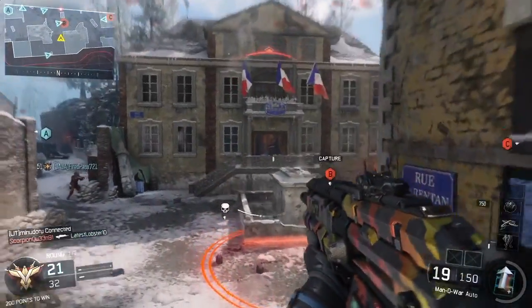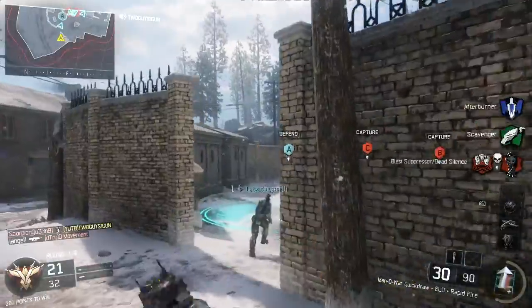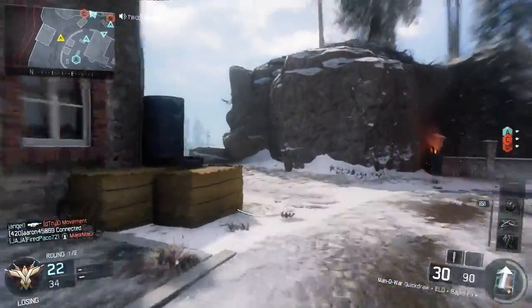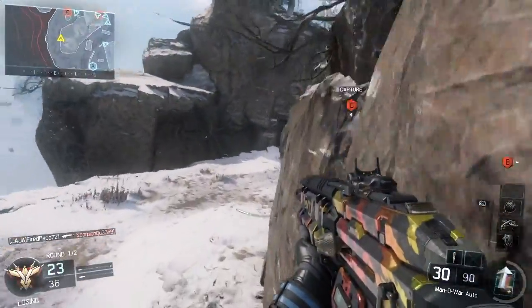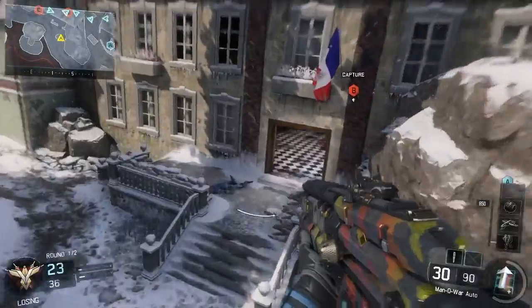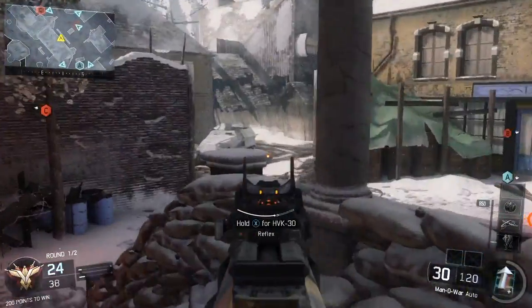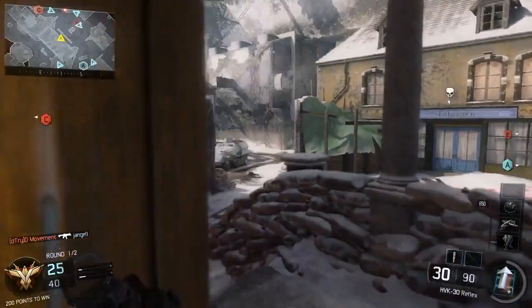You're definitely going to want to have shock charges. I do go to this side because my team really can't hold down this side. You kind of have to hold it on this side if you want them to get beat. Like, the guy on B — all he had to do was lay down and I was watching his front. But he dies.